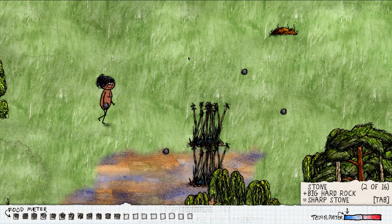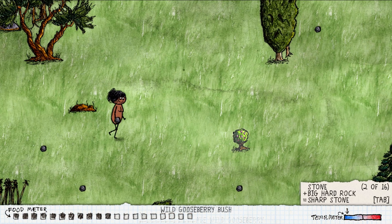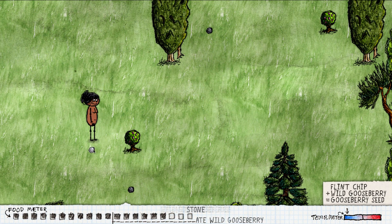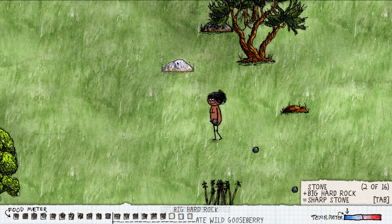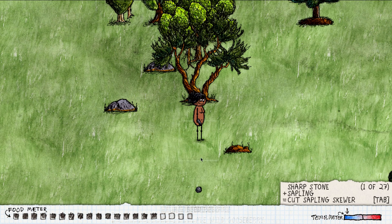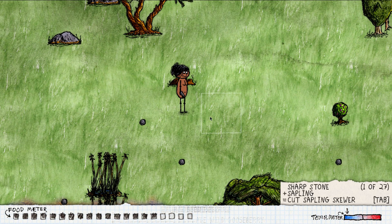We're going to walk around and stick to the green area to see if we can find more berries. Right here's a berry bush, and there's one over there as well. I did see a big hard rock right here — we hit it against there, and now we've got a sharp stone.